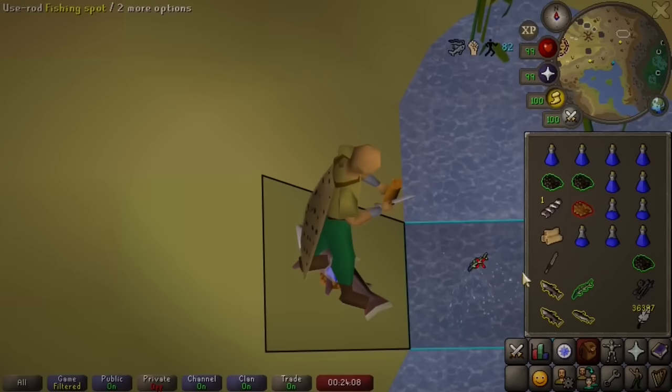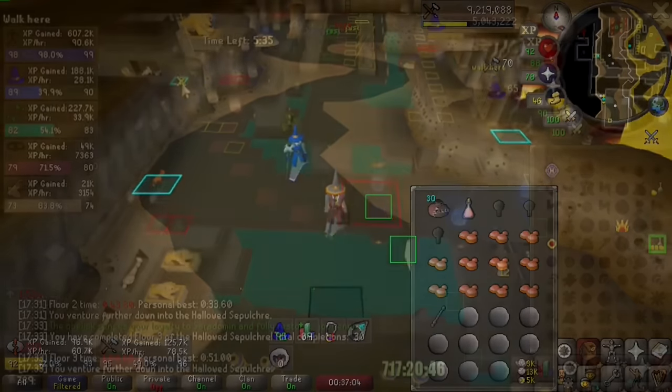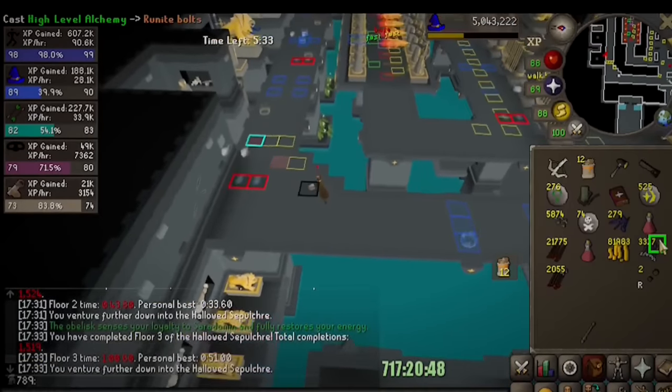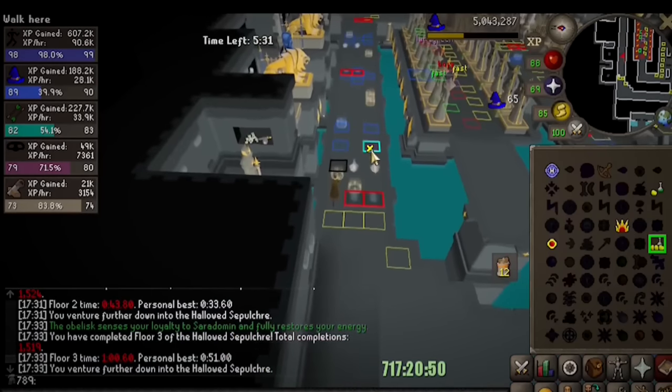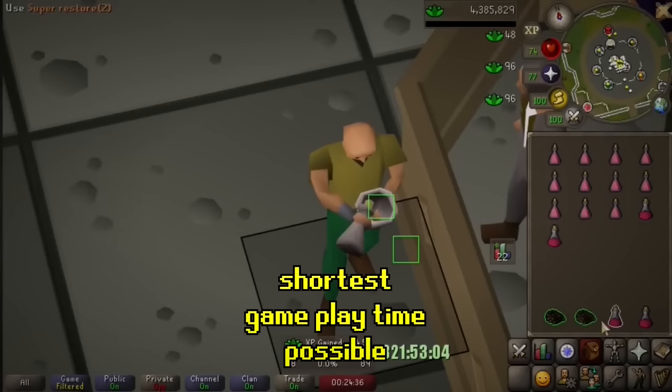In every game tick, an action is not just a choice, it's a necessity. Imagine combining the weirdest skills that can be trained together for efficient rates, speeding up the overall time to max all 23 skills. The Max Cape is my goal. I will achieve this in the shortest gameplay time possible.